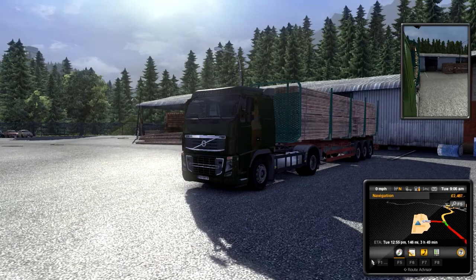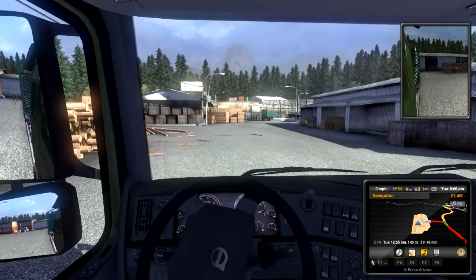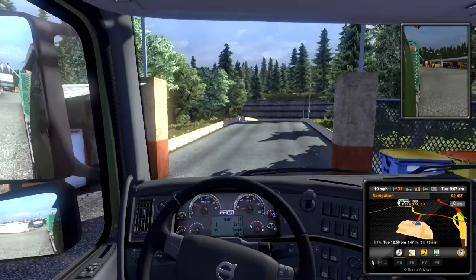We've got this beastie truck here, we've got some wood, we'll get you into the seat. And we've got the Xbox 360 controller and start driving. We're doing it on the easiest driving mode, so just right trigger is accelerate, left trigger is brake. You don't have to switch gears or anything, it just does everything yourself.